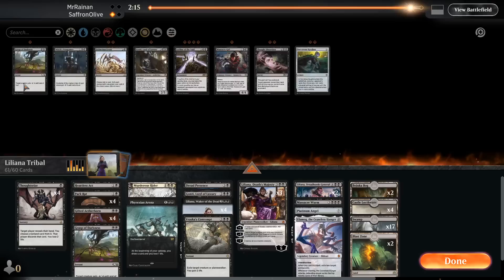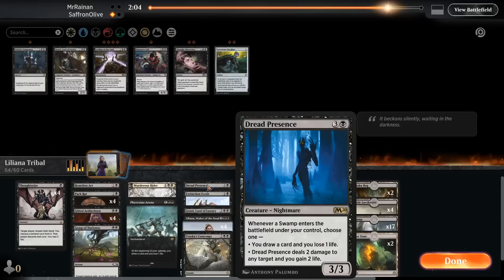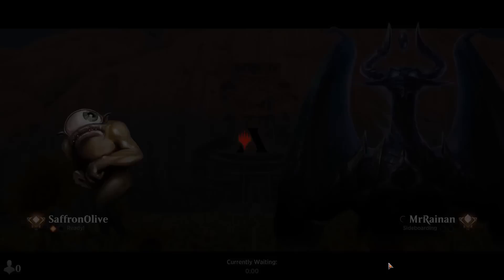Holy threats — I cannot believe we actually got through that. Our opponent had so many threats. Bring in whatever removal can deal with their stuff. We can go down Dread Presence and Gonti. What else can we cut? Definitely want Thoughtseizes. Thought Distortion isn't really worth it with Feather. Maybe trim a couple Pack Rats — Pack Rat is probably gonna die a lot. That went well once the Lilianas came down — that was all we needed.